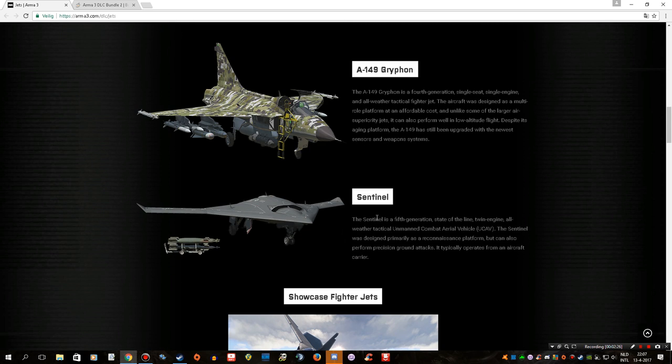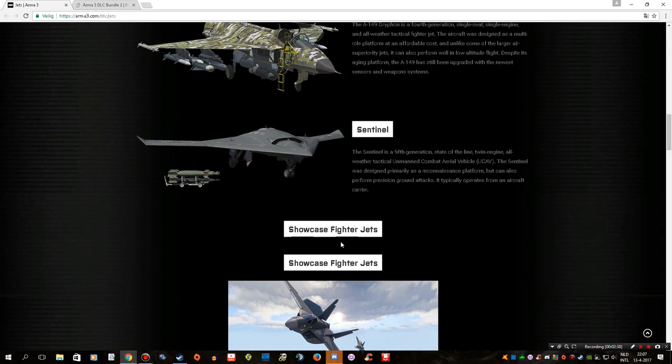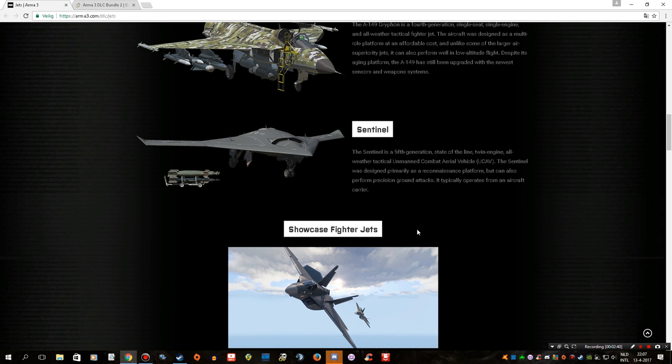Along the way, we also get a Sentinel, which is an unmanned combat aerial vehicle — basically like a big armed drone. That could be pretty cool and pretty useful for long-range stuff. In co-op scenarios, I can definitely imagine this being very useful, having air support available to you without requiring a dedicated player as a pilot just hovering around the area.